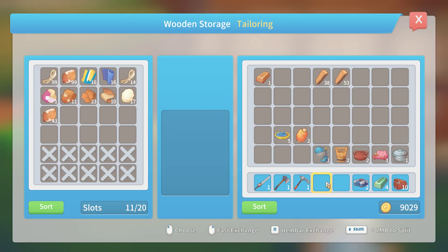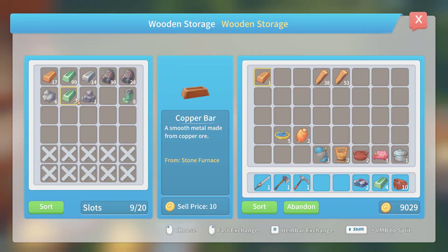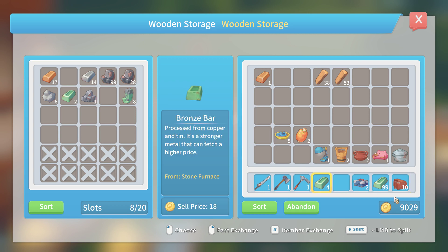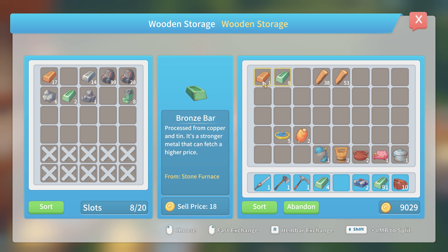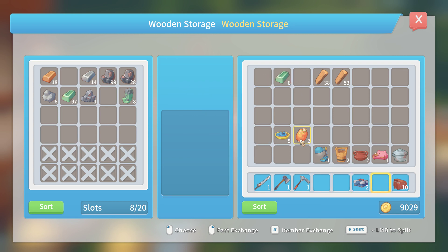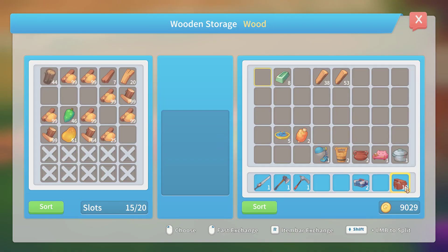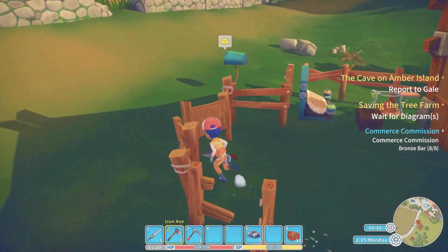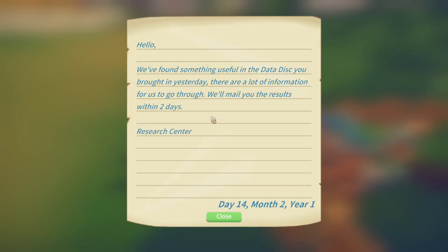Let's just get rid of some of this stuff out of my inventory. I need to get eight of these for the quest — it's just one of those ones you randomly do for people. Get rid of the wood. I have no clue what to do with all this tree sap wood though. And we got mail to check — probably from the research center.